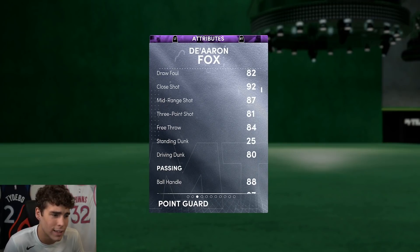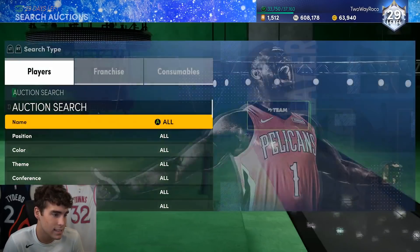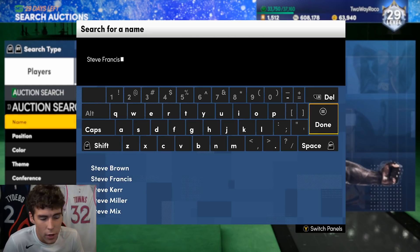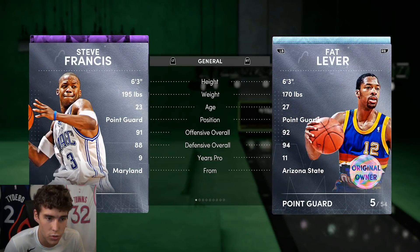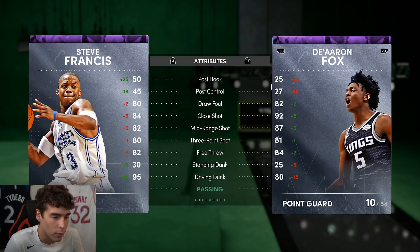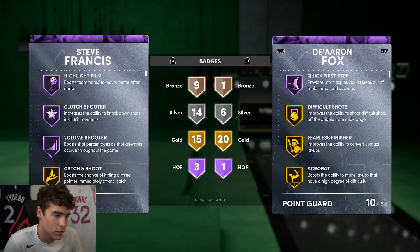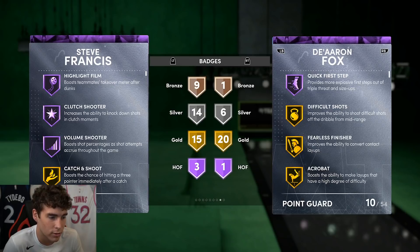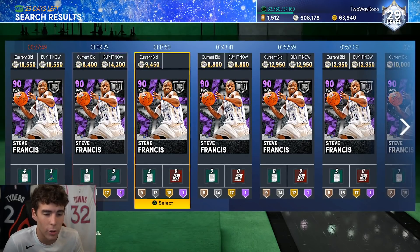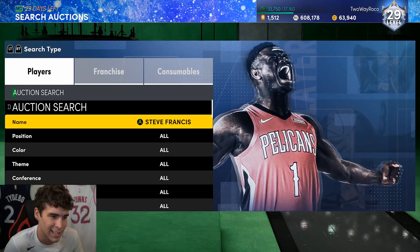He played about as I thought he would with the 81 three-ball — not super high, but not terrible. Comparing De'Aaron Fox to Steve Francis, they're pretty similar. I'm not going to hype De'Aaron Fox to another level — they're very similar cards. The one thing I will say is I think I like De'Aaron Fox a little bit better just because he's overall faster. Badge-wise they're pretty fairly similar, but I like Fox because he's faster and has Hall of Fame Quick First Step. I think I'm also more consistent greening his release.